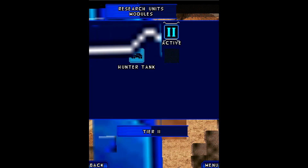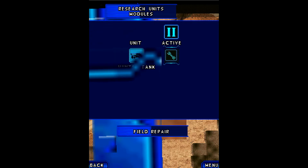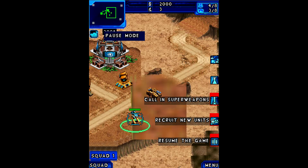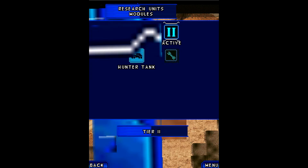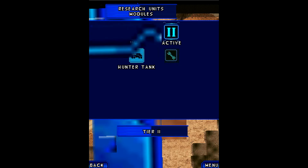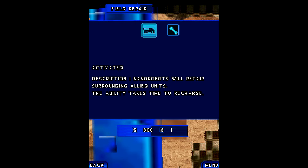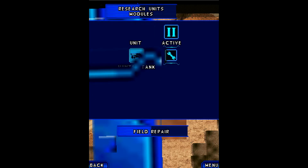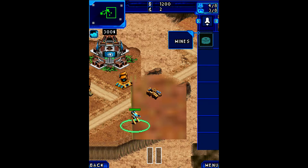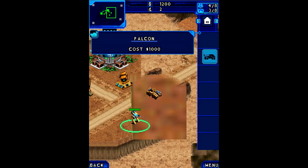So we can research stuff here — field repair. Sounds good to me. Can we just buy it like this? How does it work? It says it's already researched. Oh, there we go — I guess it's researched now. I lost the money for it. And we can build the Falcon, which is apparently some sort of turret here.